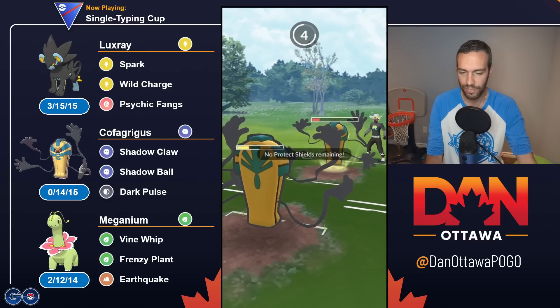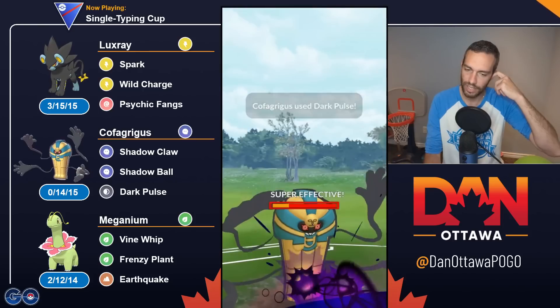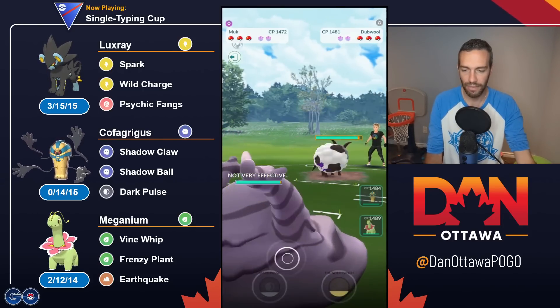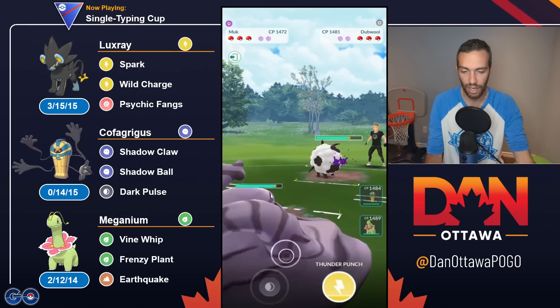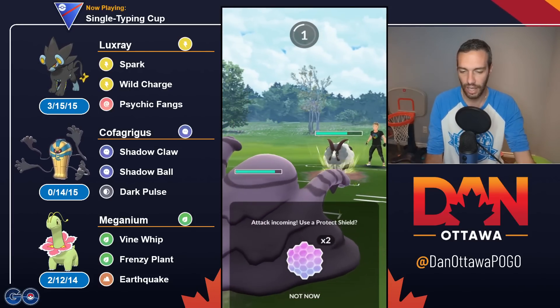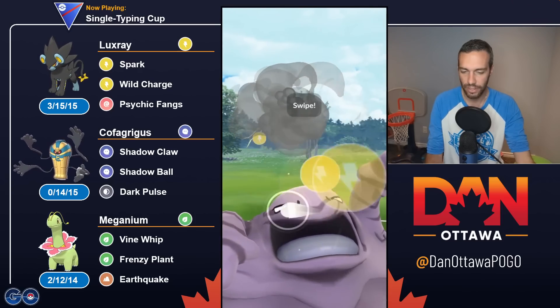Registeel is interesting. There's not as many fighters as I thought, because every single team has at least one to two fighting answers on it — it's Cofagrigus and a Fairy, Hypno — just a lot of people have answers to fighters. So I don't mind running Registeel, because you can just easily pair it with two answers to a fighter, and Registeel otherwise does great.